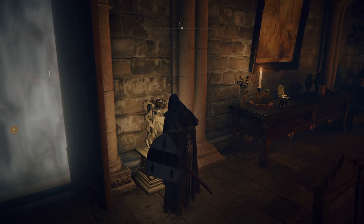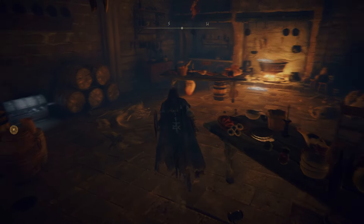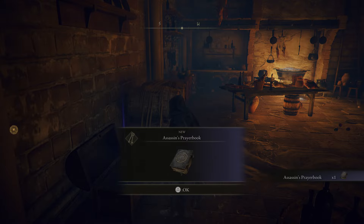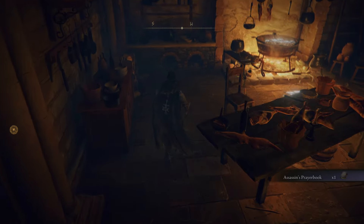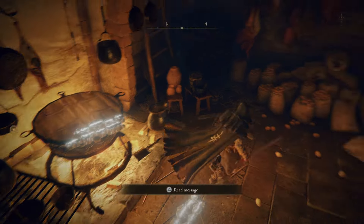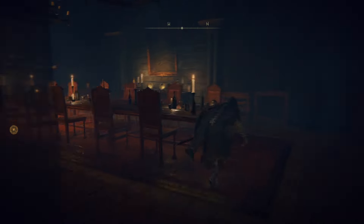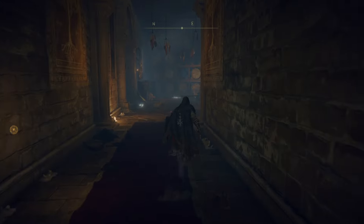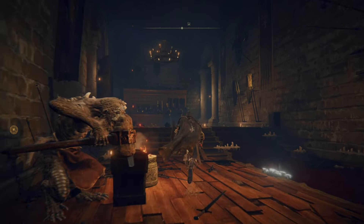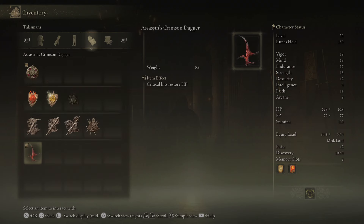We've got a second Stonesword Key. Using it now — boom. Let's have a look. Oh, this is the last bit in this place. Assassin's Prayer Book. Interesting. And I found a Reduvia dagger too. So you need three in total to clear the two rooms, and you can buy three from one of the guys here — they have three in their shop, they're 4,000 apart though, so they're not cheap. I'm intrigued by the prayer book.